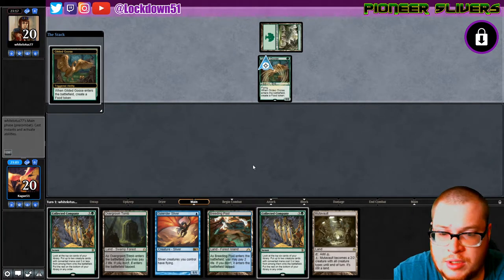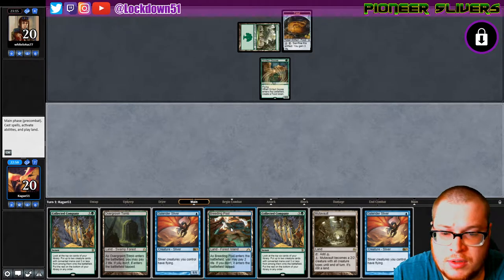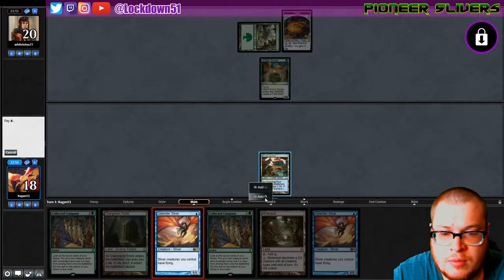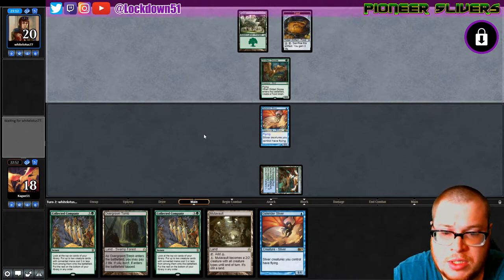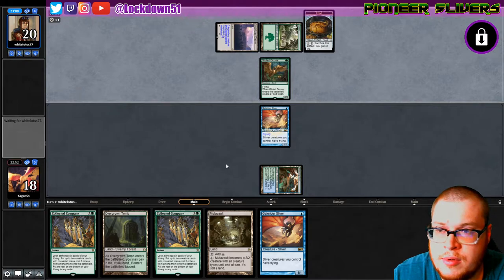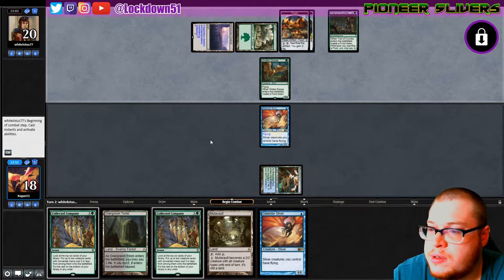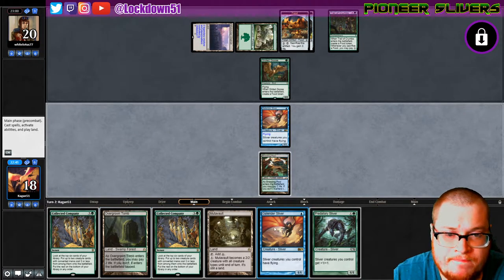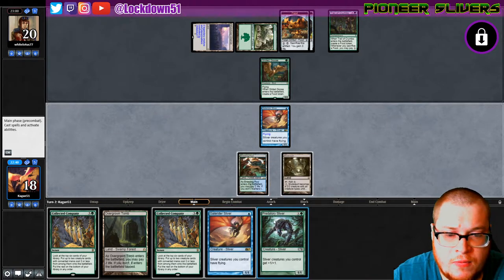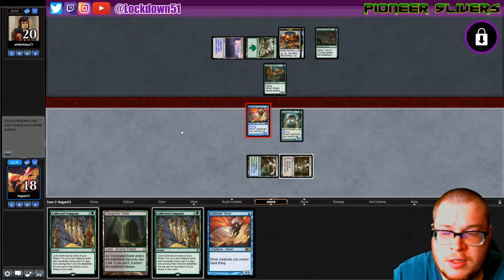They have a blocker for Gale Rider which is pretty sucky. We're gonna be on par with them as far as pacing goes for the turns. See what we can do — two Gale Riders, we can slowly start getting in for damage. We just need to draw into another land. They have their second food. Let's go Mutavault, Predatory — at least we can attack into the Gilded Goose now.